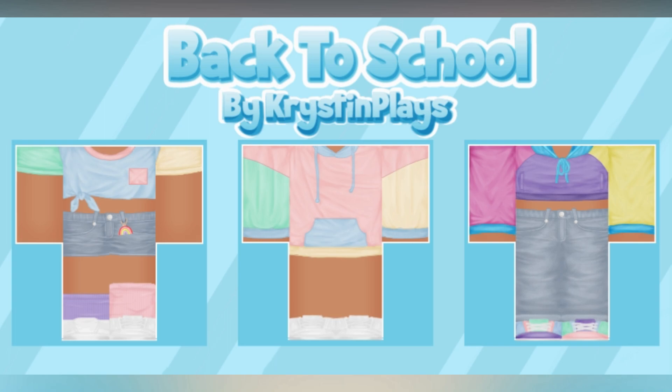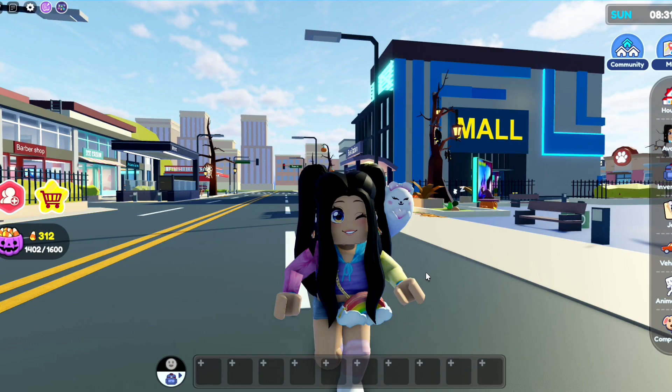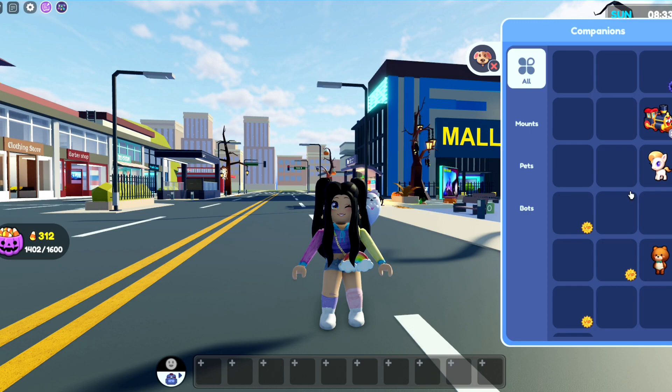A brand new back-to-school mini clothing line just dropped, which includes three color block outfits to choose from. Each outfit contains two pieces, so make sure to check out all the links in today's video description, or you can find them all in the Christen Place Roblox group store.